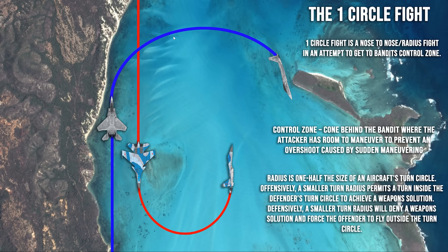Now we know what the control zone is. A one circle fight is a nose-to-nose radius fight in an attempt to get to the bandit's control zone. Radius is one half the size of an aircraft's turn circle. Offensively, a smaller turn radius permits a turn inside the defender's turn circle to achieve a weapon solution. Defensively, a smaller turn radius will deny a weapon solution and force the offensive aircraft to fly outside the turn circle.